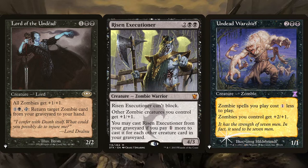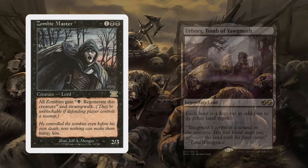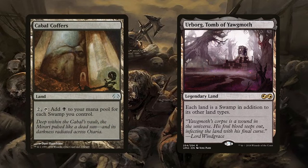Making their power higher than 2 does interfere with Sidor Kondo's ability, but the deck is also running Zombie Master and Urborg, Tomb of Yawgmoth. Not only does Zombie Master give Regenerate to all our zombies — a great way to protect Tormod — but giving them Swampwalk with Urborg on the battlefield makes our zombie horde unblockable. Urborg is also great on its own since the deck is running Cabal Coffers, which goes a long way with Exsanguinate and Debt to the Deathless.